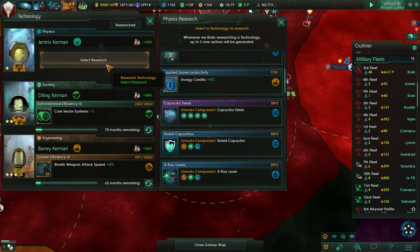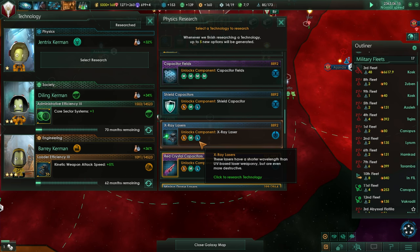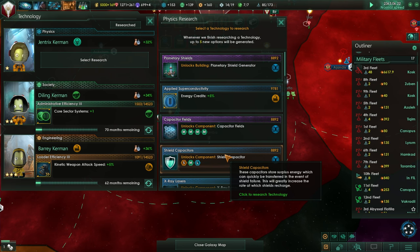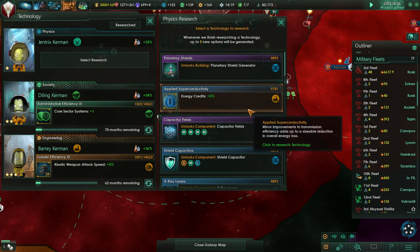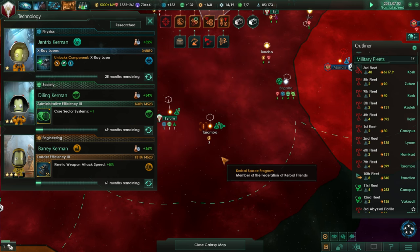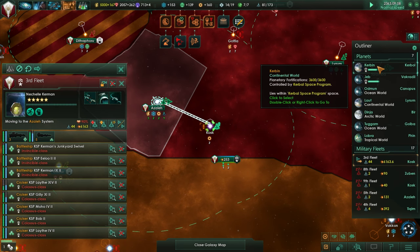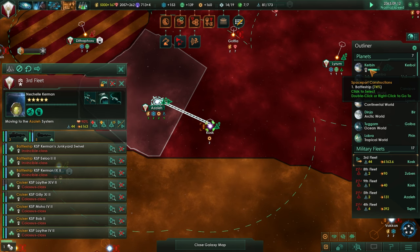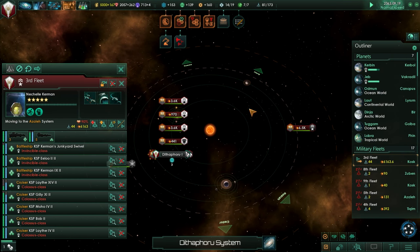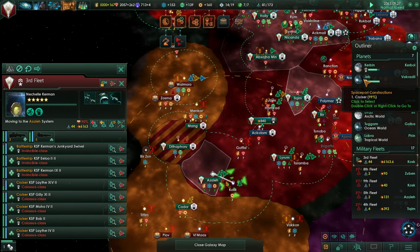Physics research complete. Energy credits plus five percent — I really don't need more energy credits. X-ray laser though, that could be good. I'm going to go with X-ray lasers. I'm waiting for the construction of an Invincible X battleship which Kerbin is now constructing, and that should have around 2,000 military power. It may not be enough to overwhelm what they have in this area though, but we will keep building.